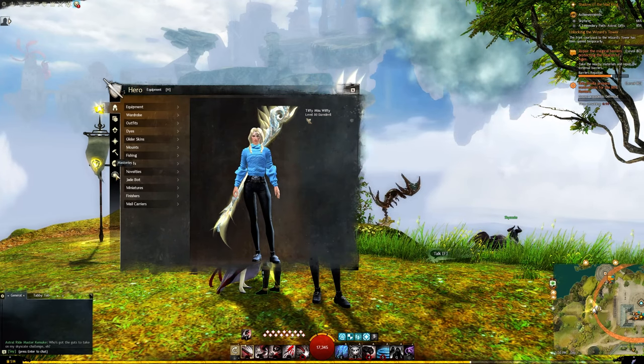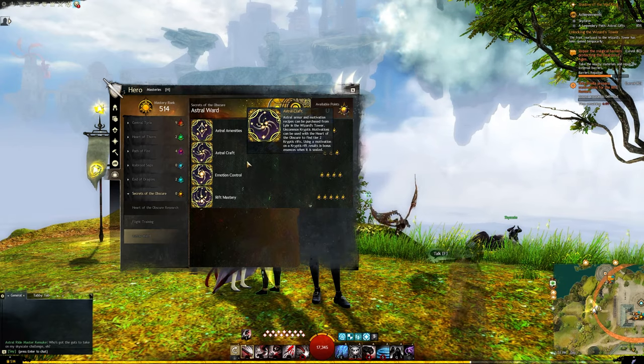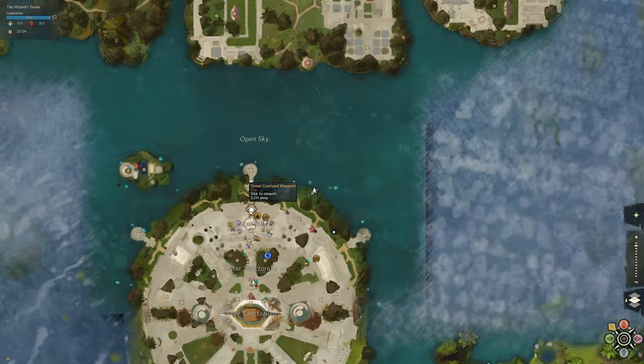To craft motivations, you will need the Astral Craft and Emotion Control Masteries unlocked under the Astral Ward track. This will allow you to purchase the recipes from Lear to craft your motivations.